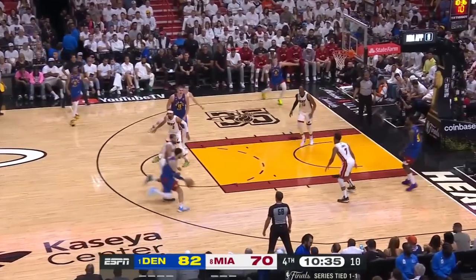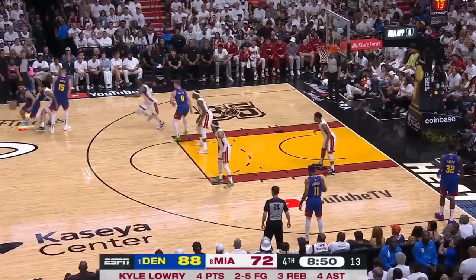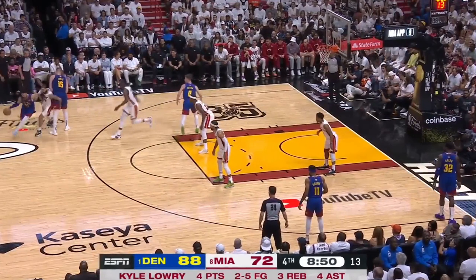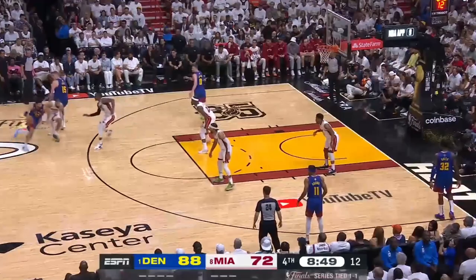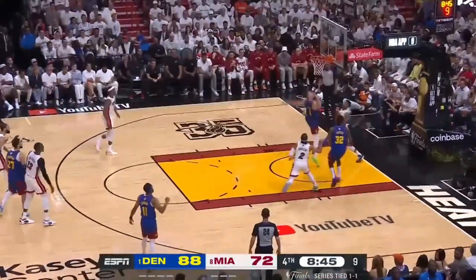Murray simply attacks Martin on a downhill slope, knowing Vincent has to be pressed up on the opposite side and can't help, so he sheds Martin with a stop on a dime and a leaning-back middie. With Miami then in a 3-2 zone, the Nuggets run a chin playset with Christian Brown acting as the 1, while Murray gets a screen from Jokic, and Brown shuffle-cuts to the basket to finish over the smaller Lowry for the and-1.